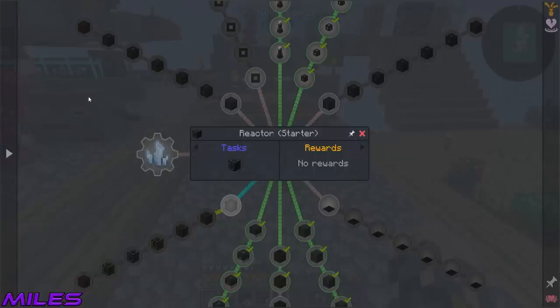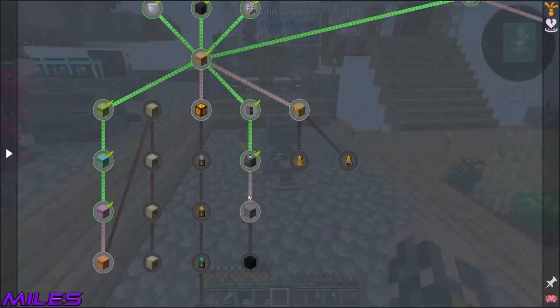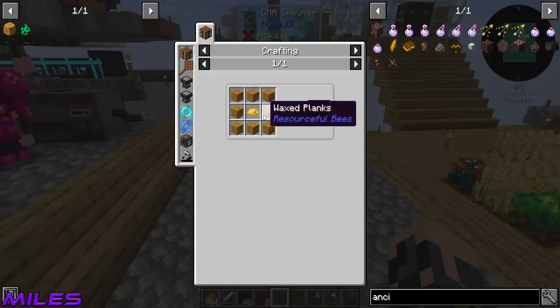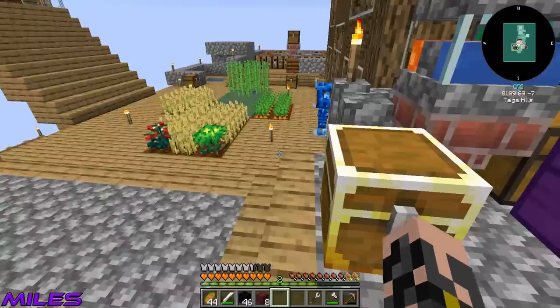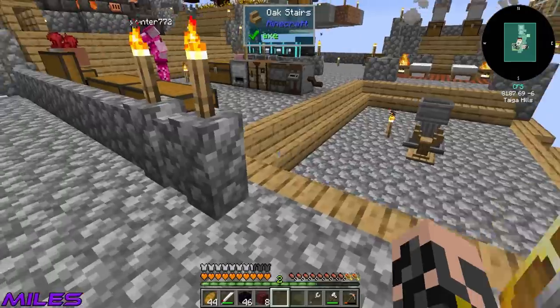So what else do we need for this centrifuge? For the elite one, it's just redstone and normal centrifuge casing. Let's get started on that. We also need the wax mount — that's just a bunch of steel and then the trimmed wax planks. I'll get started making those if you want to get a bunch of steel blocks. We've got nearly five stacks of steel — nice, let's go!